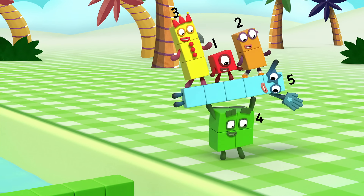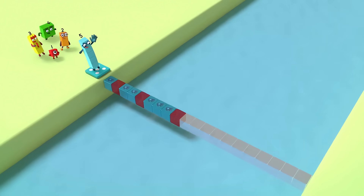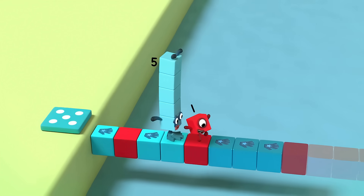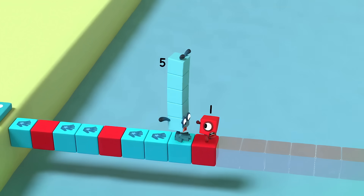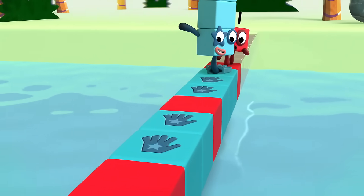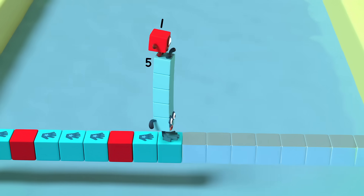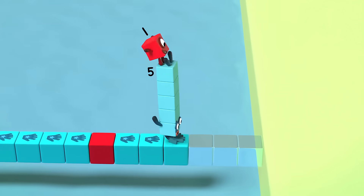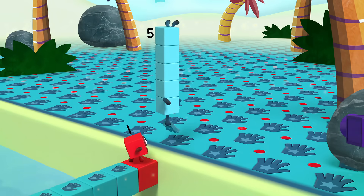Squoves! Handprints! I love it! Hand, red. Hand, hand, red. Hand, hand, hand, red. Stop! One hand, two hands, three hands — got it! Next comes four hands! Hand, hand, hand, hand, and then a red. One more hand each time, then red! Pattern unlocked!